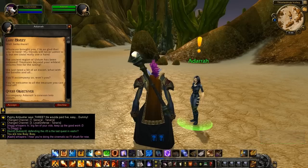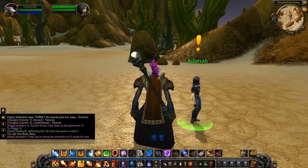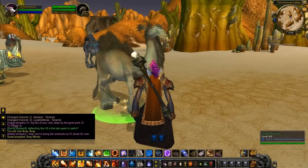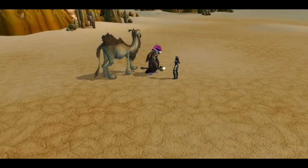I said that a lot of these zones have intros — this is no exception. This is a little bit more interactive than some of them. You are tasked to go with this convoy to go into Uldum and discover its secrets, which you will then rip from its flesh. Or maybe not.